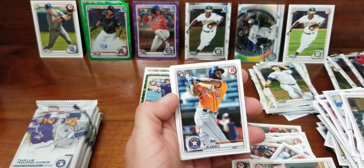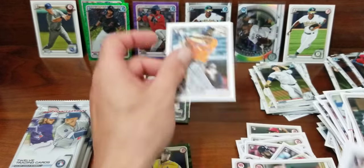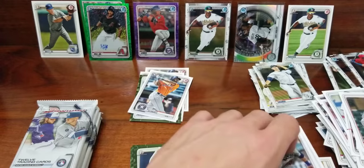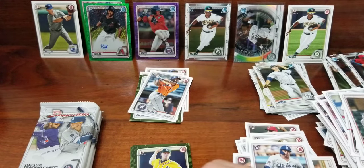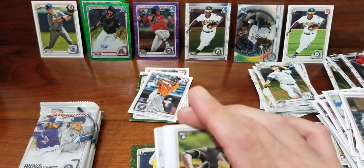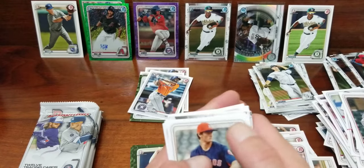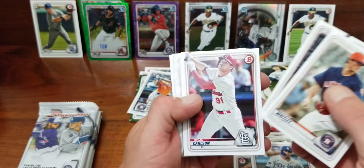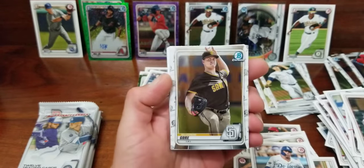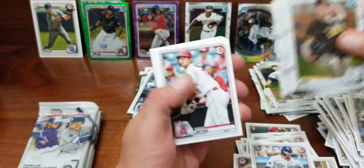I even got some repeats, so I could see how somebody could get Jasson Dominguez several times opening just a few of these boxes. Like the Alvarez — that's number three of Alvarez. Looks like we got a blue out of here, so we'll save that till the end. Forrest Whitley, Cody Hoskins, Dylan Carlson, MacKenzie Gore, and Montero chrome.